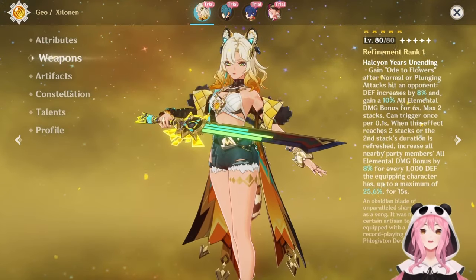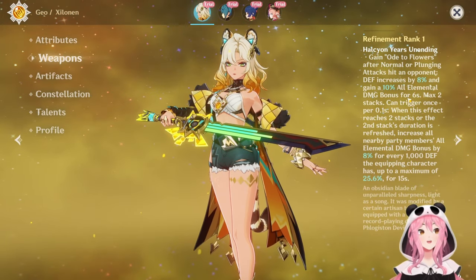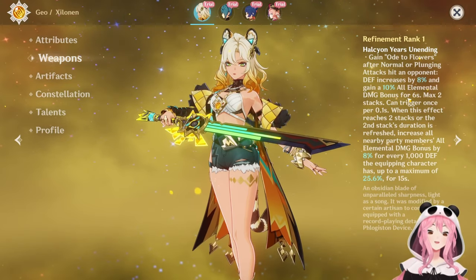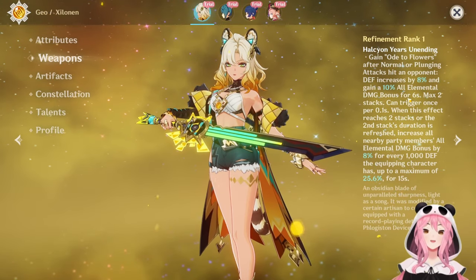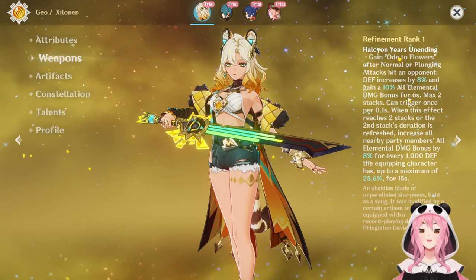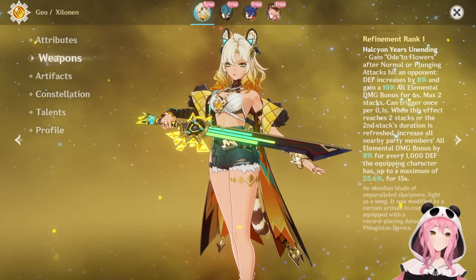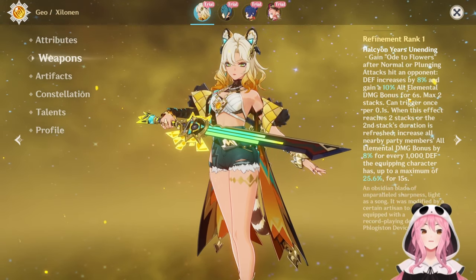So not only does this sword increase her own damage and healing potential, she also gives a buff to her team depending on her defense. Because she's at 2700 and not level 90, reaching 3000 defense isn't a crazy stretch. With this weapon, she'll be giving a 24% all damage bonus to everyone on top of a 30% elemental resistance shred from her skill. This character is insane. If you are someone that's struggling damage-wise, she is going to elevate your damage the same way that Kazuha does - the only difference is that Kazuha is great for grouping up enemies, whereas she does a bunch of AOE damage and healing.